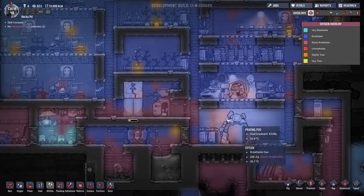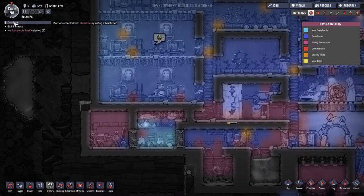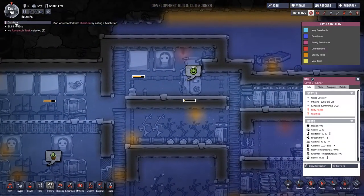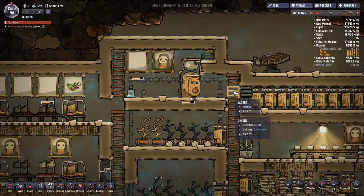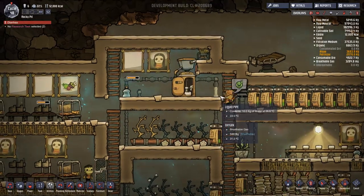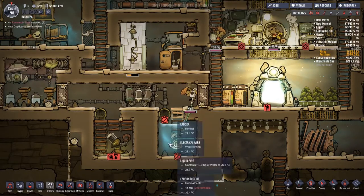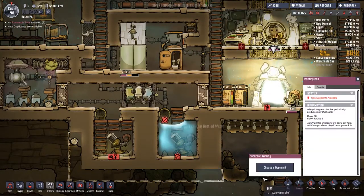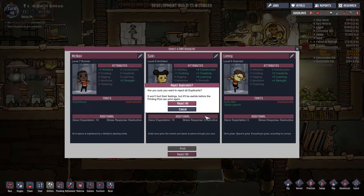Everything seems to be going okay over in the carbon dioxide route. Someone's got diarrhea now — thankfully Karl is in the toilet. I've not had anybody have diarrhea before so I'm not sure what's going to happen. He looks ill, but hopefully this just means he needs to go to the toilet a lot. If he poops himself in my water supply I am not going to be a happy bunny.